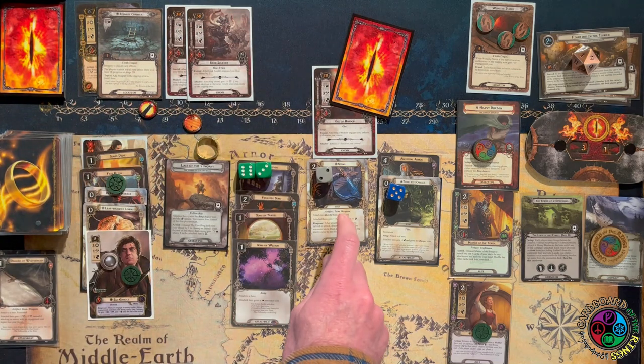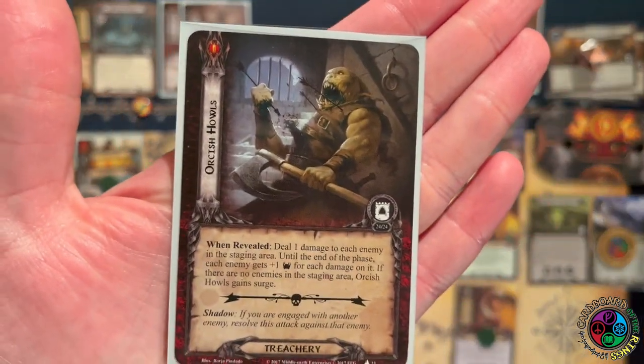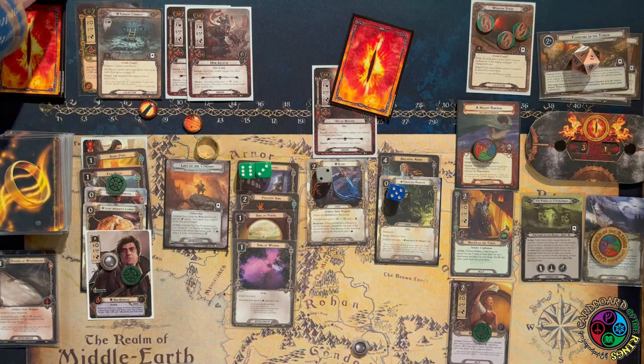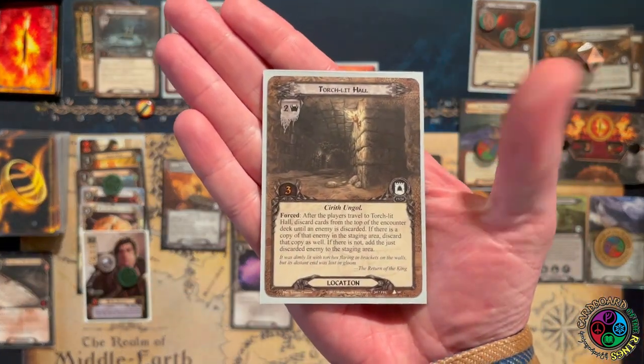Small mistake here — I should have exhausted a character when I engaged this guy, so I would have exhausted Master of the Forge. The shadow says if I'm engaged with two enemies, whichever one revealed that shadow attacks the other one — which is awesome. But there's no shadow on the card, so I can't ready. Let's just use Master of the Forge — I'm engaged with this enemy and didn't want to raise my threat.